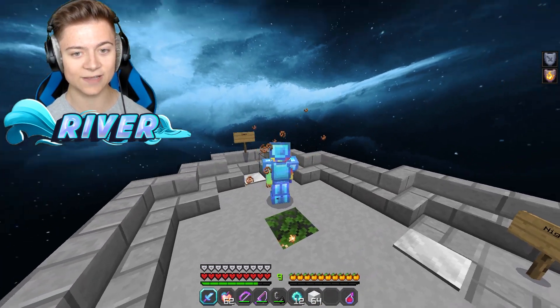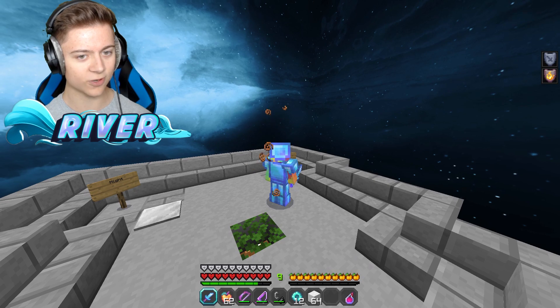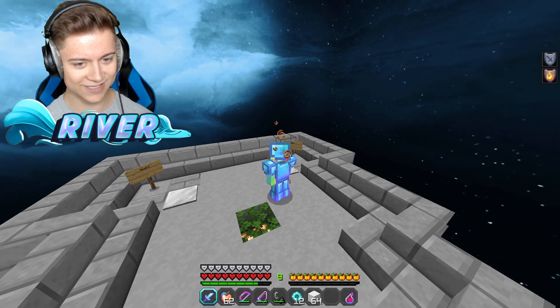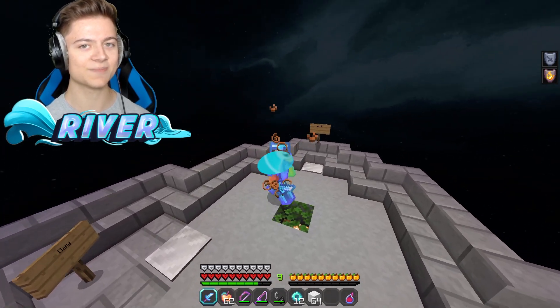Let's head outside and check the skies. This is the daytime sky — yo, that's actually crazy. You can pick daytime sky 24/7 or nighttime sky in the main menu. Basically it just gets a bit darker at nighttime. That wraps it up — let's check out the next pack.